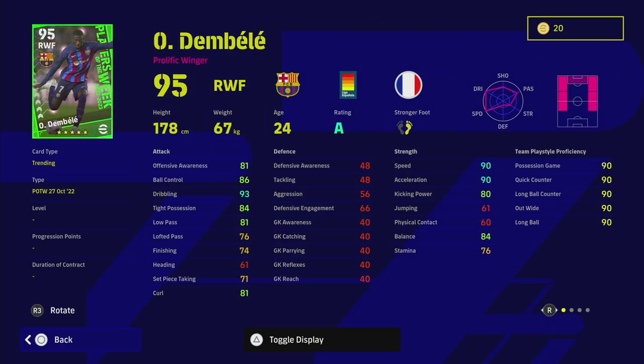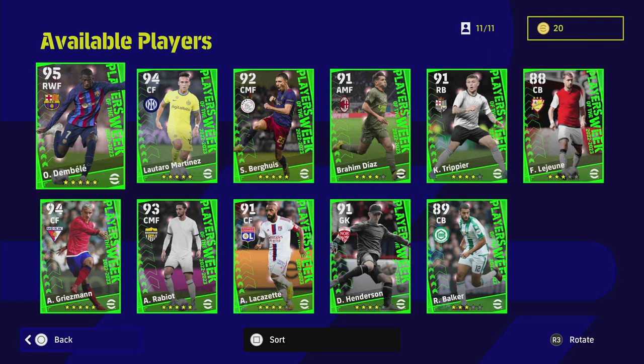Last but not least, my main man Dembélé. I'm still working on his full player review but trust me he is going to get one of the highest ratings I've ever given. There are a couple of things to accept: he does not have unwavering form and is down a lot of the time with standard form. But he does have that golden trinity — 93 dribbling, 90 speed, 90 acceleration, 84 balance. His stamina isn't the best but it's better than a lot of similarly rated wingers, and his standard card is insane. This card looks like the real deal.